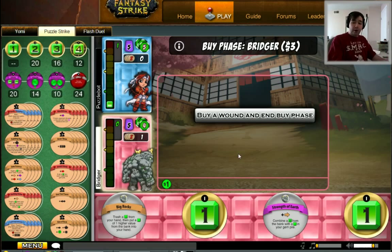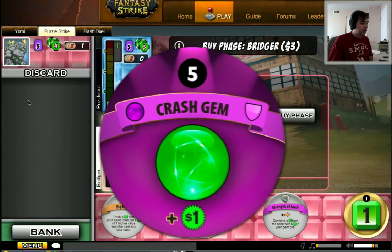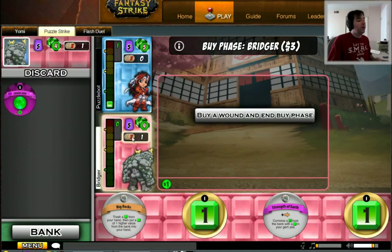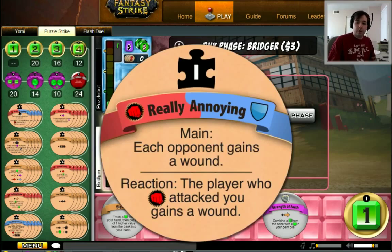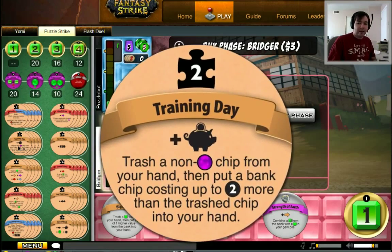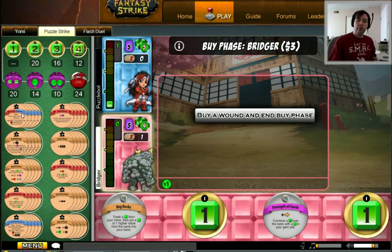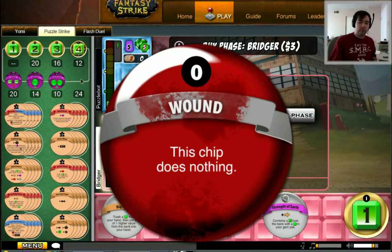Now we're done with the action. Because I had one action and spent it, it's now my turn to buy. I've got three dollars to buy with — one dollar here, one here, and one here. But where did this come from? Let's look at my crash gem that has been discarded — it has a plus one dollar at the bottom. It's called gem power in the parlance of the game. I've got a bonus gem power for this turn only because I used an action that gave it to me. I could buy three really annoyings, or a training day and a really annoying, or just one draw three. You don't have to spend all of your gem power, but you do have to buy something. If you ever can't buy something, you have to buy a wound, which is bad.